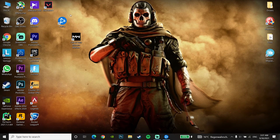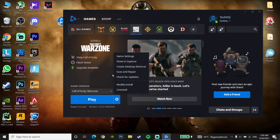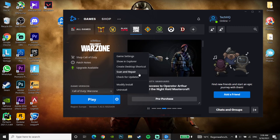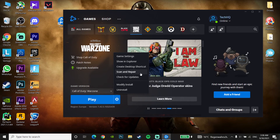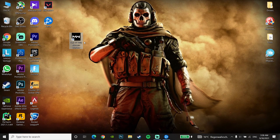Okay guys, for the first method to fix this problem, first of all just open the Battle.net launcher, then click on Options under Call of Duty Warzone, and then click on Scan and Repair. Repair your Call of Duty Warzone files, because sometimes this problem happens when you have corrupted files on your computer. When you select this option you should wait 10 to 15 minutes depending on your computer.